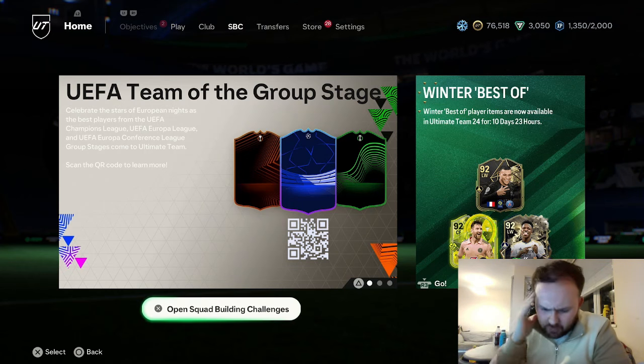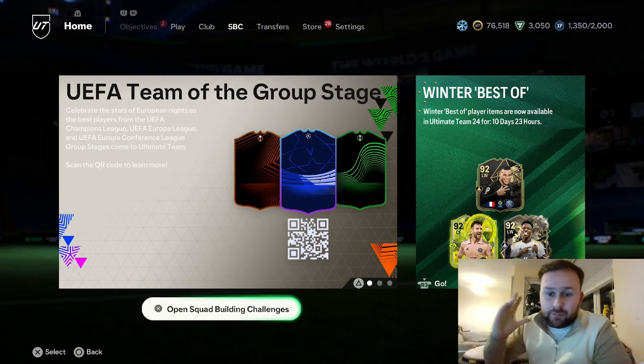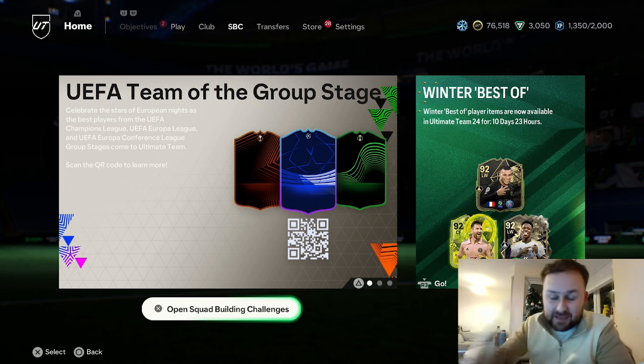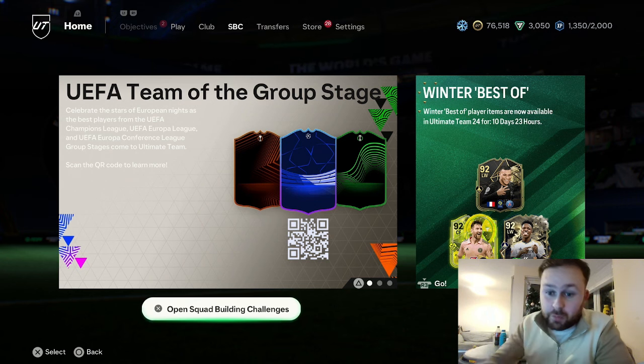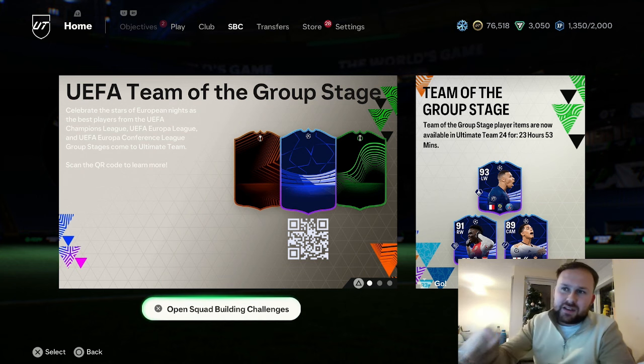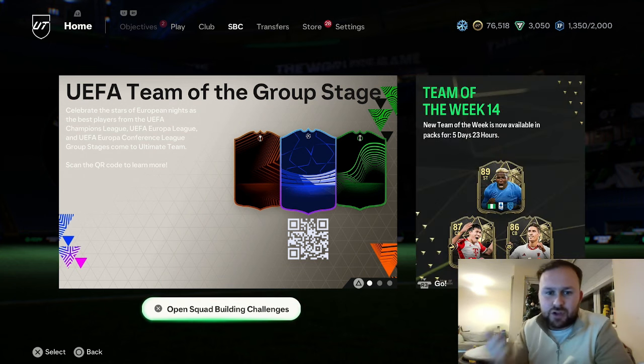I'm trying to work out what EA are playing at, like what is going on. But forget it. In today's video, we are going to be opening up the Elite Team of the Group Stage Pack. We've already done it — I'll put that card at the end of this video, so make sure you watch all the way through. We're also going to open 83x10, hopefully all three of them, as well as the Scumbag Packs, the 84x5.